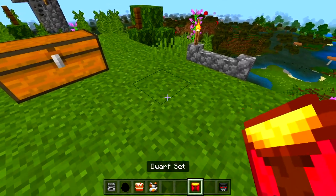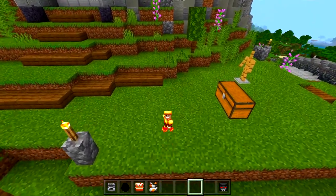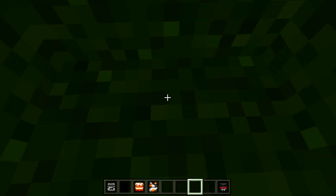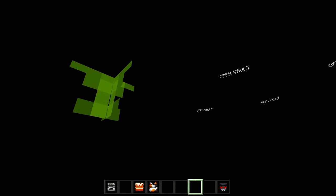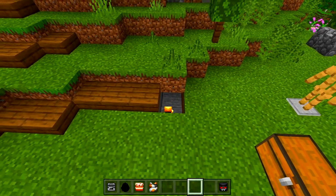Oh wait — a dwarf set! I'm small! Hang on, can I go through a one-block gap? Oh my goodness, I actually can! It kind of glitches as you can see, but it does allow you to actually go under there. That one's pretty cool, not gonna lie.